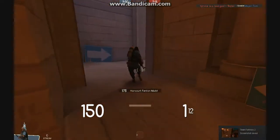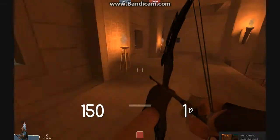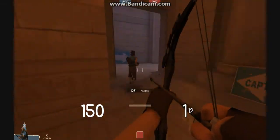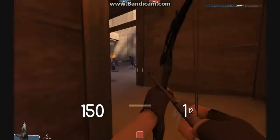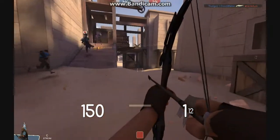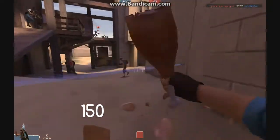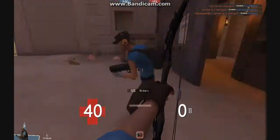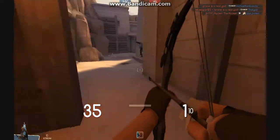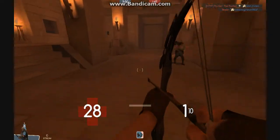Hey guys, Fireball here and welcome to another Team Fortress 2 video. Today I am going to be talking about spawn camping in Team Fortress 2, and there was a little bit of it in this gameplay, which is one reason why I chose it. I'm using my killstreak bow — my favorite kind of Huntsman. It is the Fortified Compound and it looks really nice.